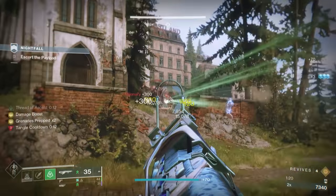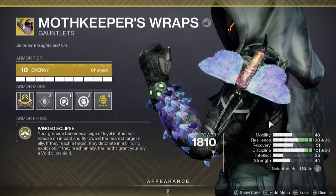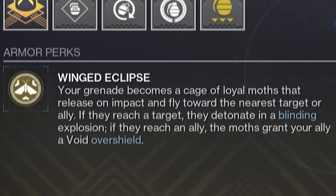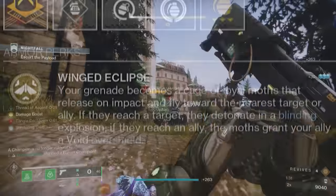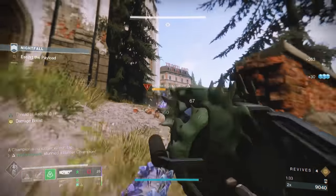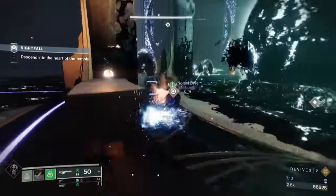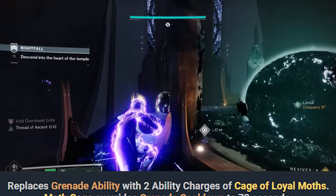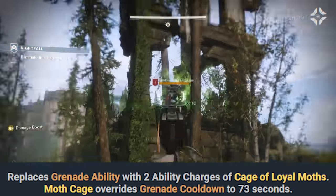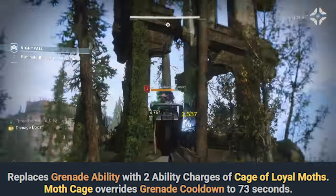Let's get to dissecting this build, starting with the Moth Keepers. This exotic provides hunters with the Winged Eclipse intrinsic trait, which can be used on any subclass, but you'll find some unique synergy when it's used with Strand. This takes away your standard grenade option and replaces it with two charges of Moth Balls. When you throw one of these Moth Balls, two little Moths will break out, kind of like a Poke Ball. The Moth Keepers will also reduce the base cooldown of each grenade charge, allowing you to charge up these Moth Balls much faster than you would with a standard grenade.